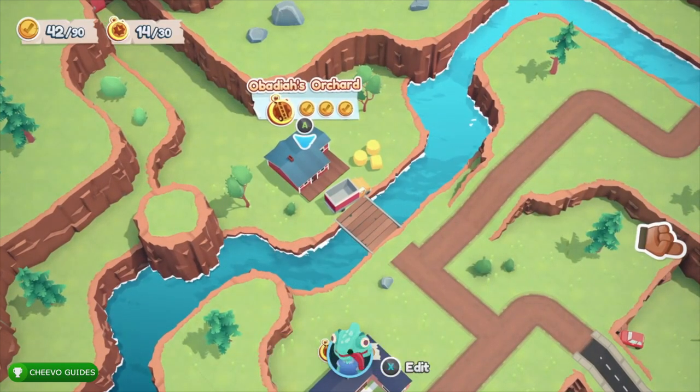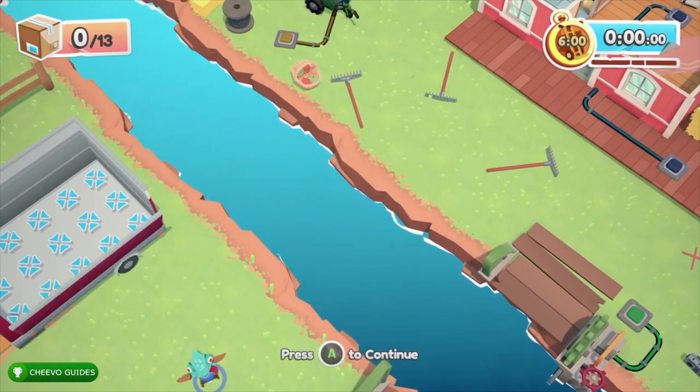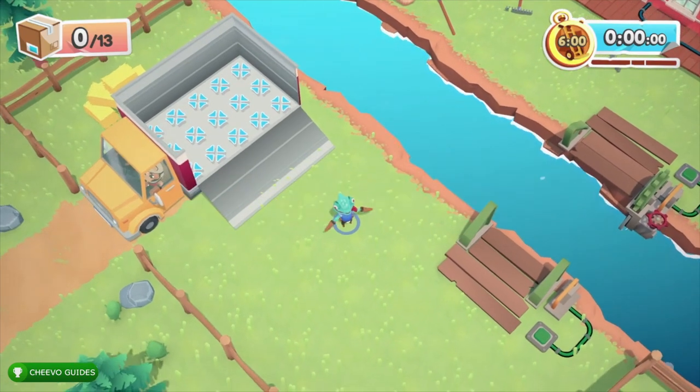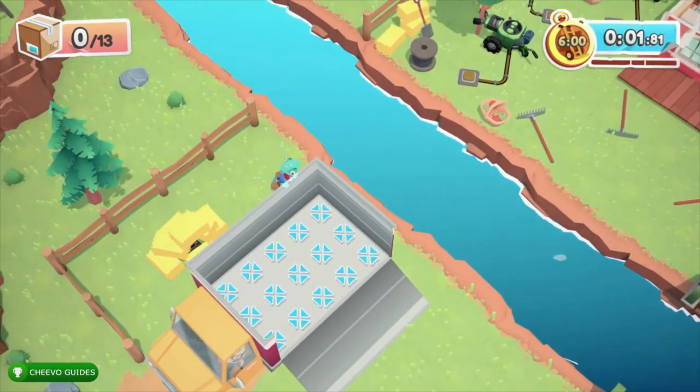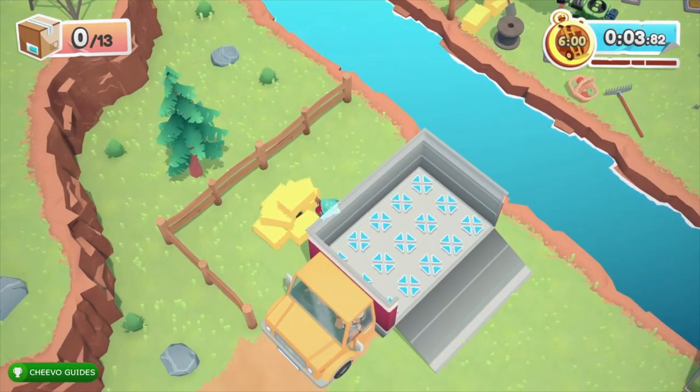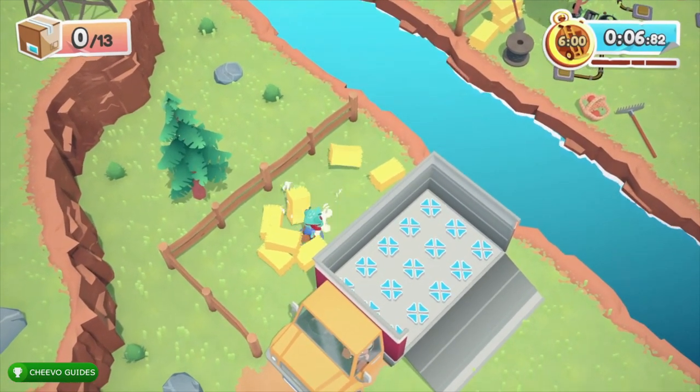The hidden video game console is located behind the moving truck, under all of the hay bales. Just grab it and throw it into the truck. Then start jumping on all the turtles — they're all located in the same spot and just go up and down, so they won't appear in random places.